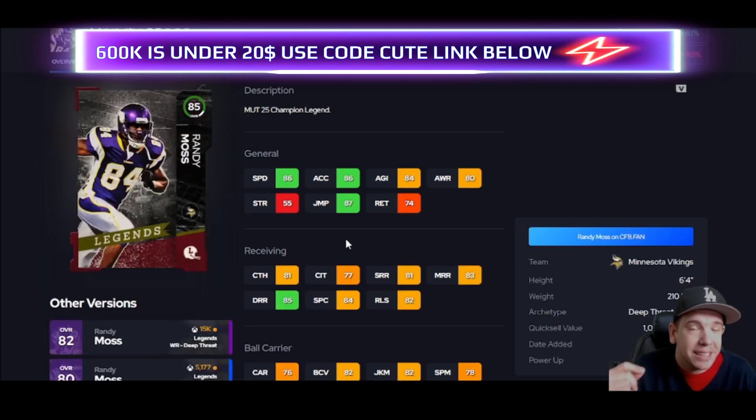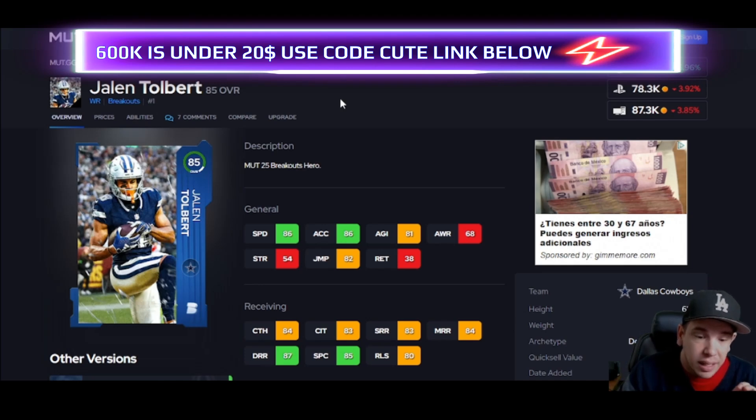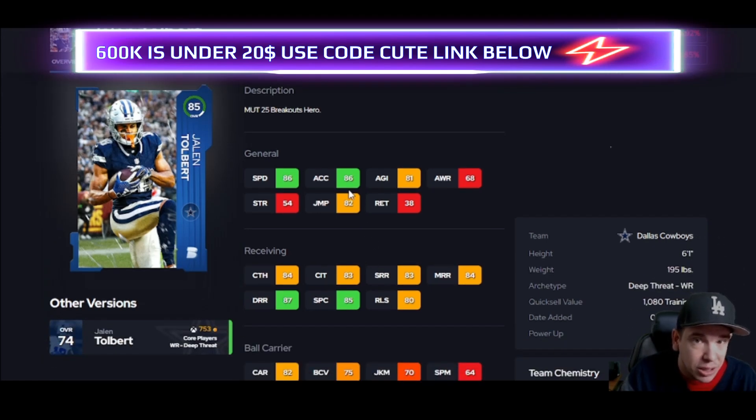Randy Moss is not quick anymore but he is still getting the Randy Moss animation — his spec catch is still stupid good. He's your jump ball guy while the other guy is your underneath guy. You don't need four jump ball guys; you need guys to run routes, somebody jump ball, somebody who can run by defenders. That's how I like building my wide receiver squad. Jalen — his speed and price, you can't do better. His back shoulder catch is at 85, he can go get the ball deep. Route running is where he'll shine.